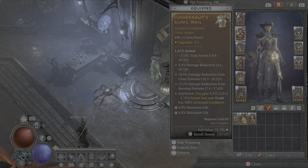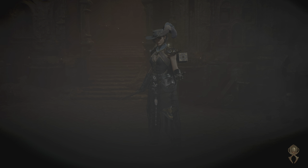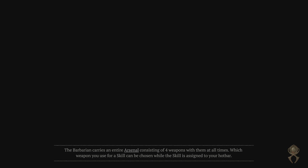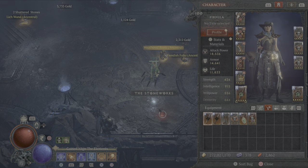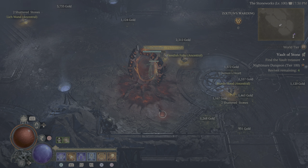Our only defensive piece that is not legendary: all I've got on here is percentage armor, a whole bunch of damage reduction, and Juggernaut's with 5,000 armor. When we're in the dungeon we are armor capped — sitting at 14,641, so we're over the armor cap and we're fine.